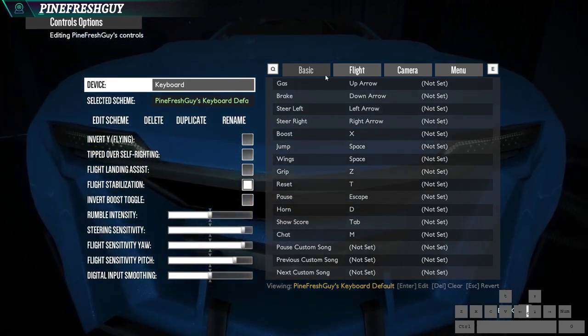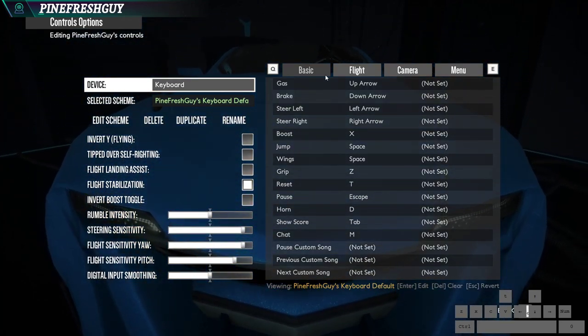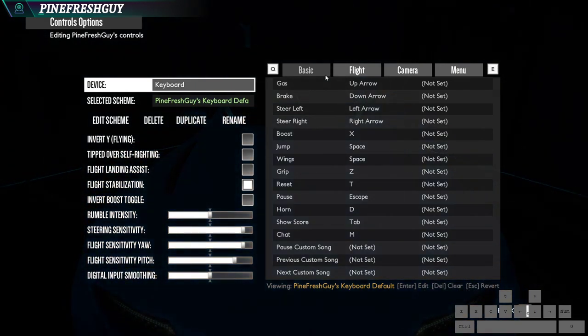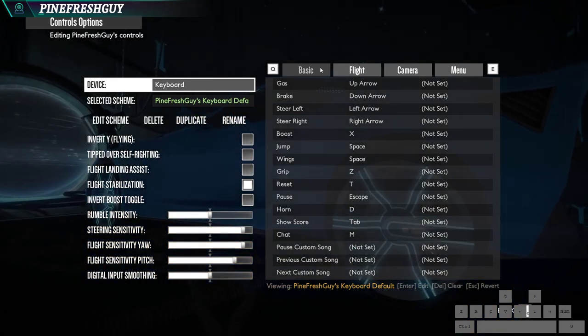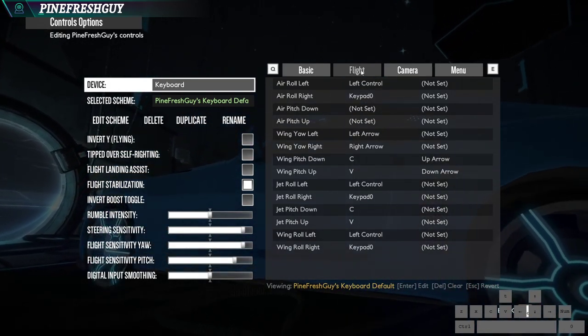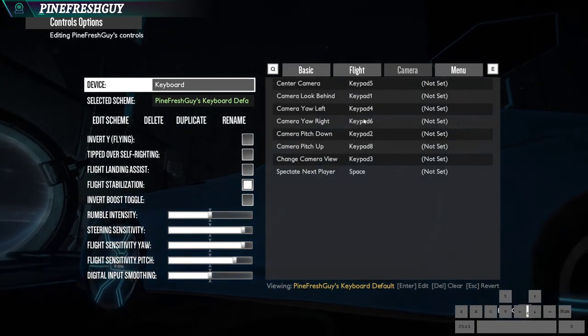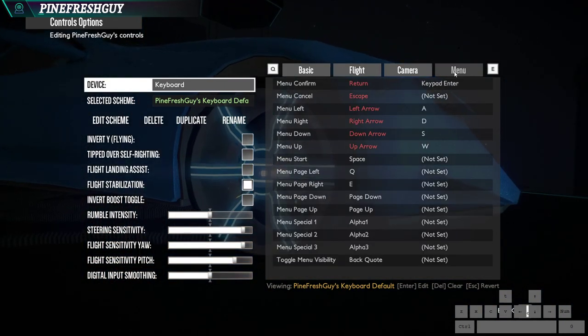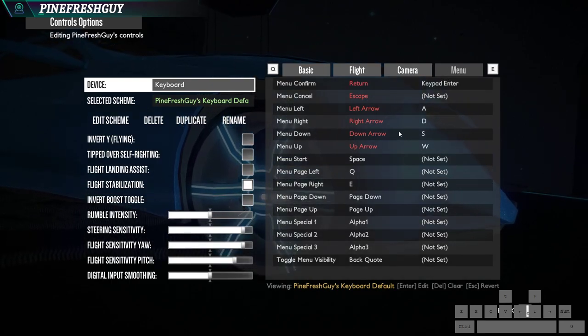The other settings aren't as important. I'll just show you quickly how I've set up my keybinds. Again, I would recommend you stick to the default keybinds on keyboard or even make the switch to controller. So this is kind of my basic controls, then I've got my flight controls and camera controls which I use a little bit, and then just some menu controls that I've changed.